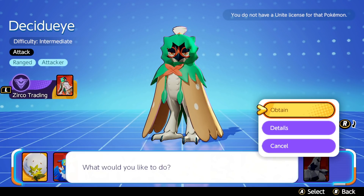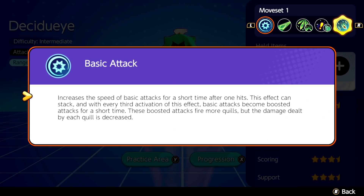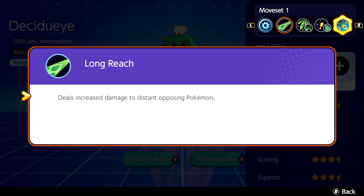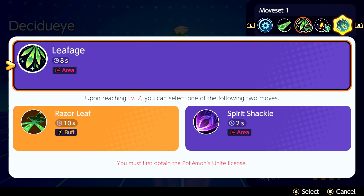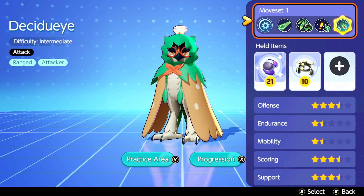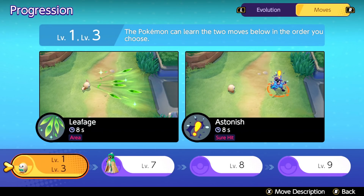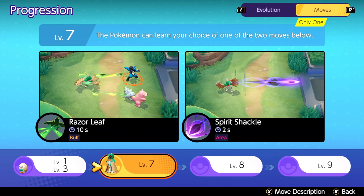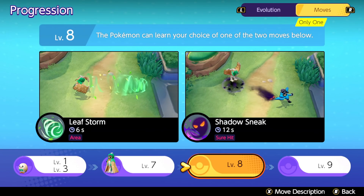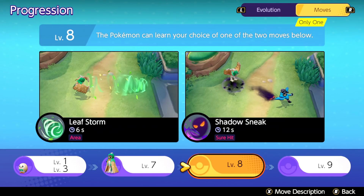Here we are with Decidueye, which is an Intermediate Difficulty Attack Ranged Attacker. For the moveset, we have the basic attack, but we have Longreach - deals increased damage to distant opposing Pokemon - Leafage, Astonish, and the Unite move, Knock Knock. It goes from Rowlet to Dartrix to Decidueye. Leafage and Astonish are the first two, but then it goes into Razor Leaf and Spirit Shackle, or Leaf Storm and Shadow Sneak, and then finally the Unite move, Knock Knock. These will be interesting to try out.